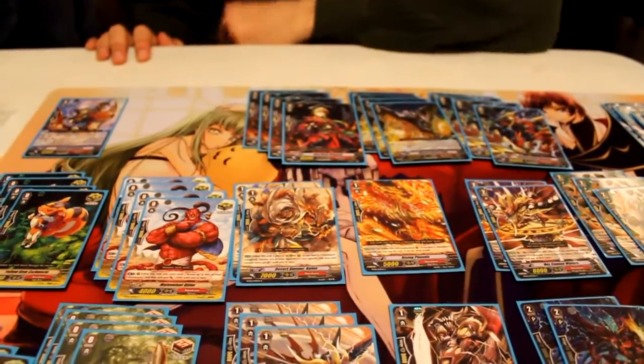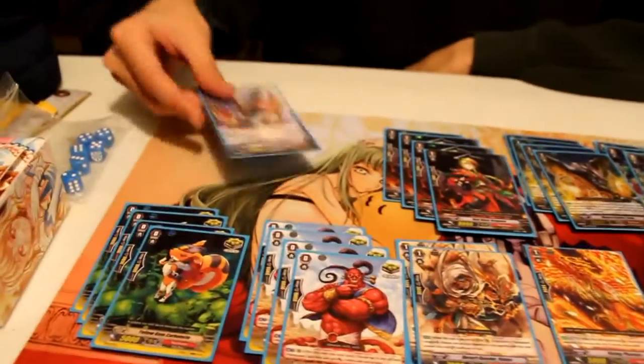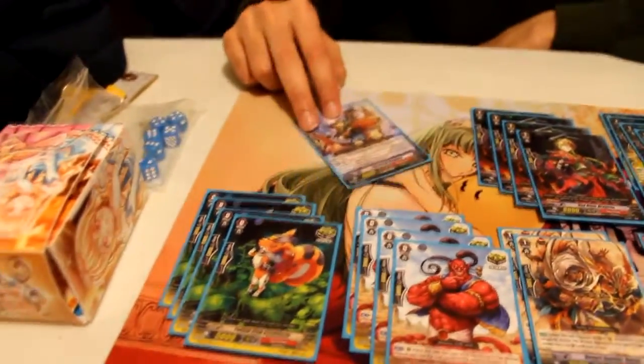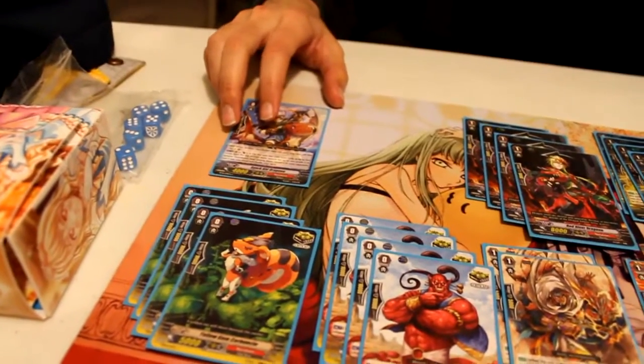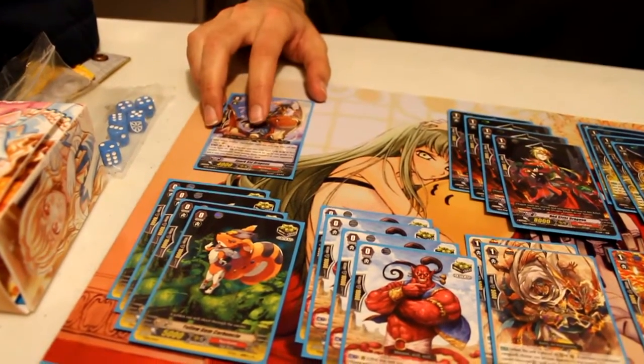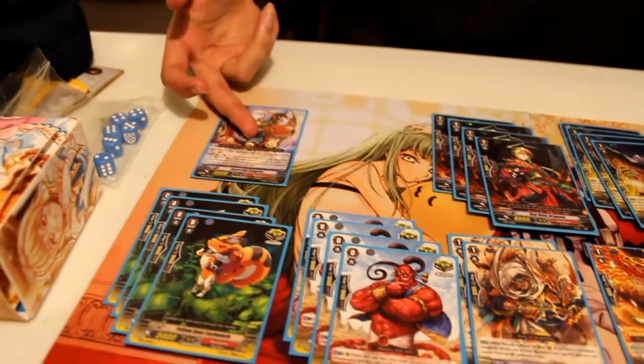I'm just going to go through and explain some of my choices and preferences. Starting with the starter, grade 0: Spark Kid Dragoon. The reason I chose Spark Kid was basically because I only run 7 grade 3s to up my guarding, so if I miss it, I can possibly hit it with Spark Kid.